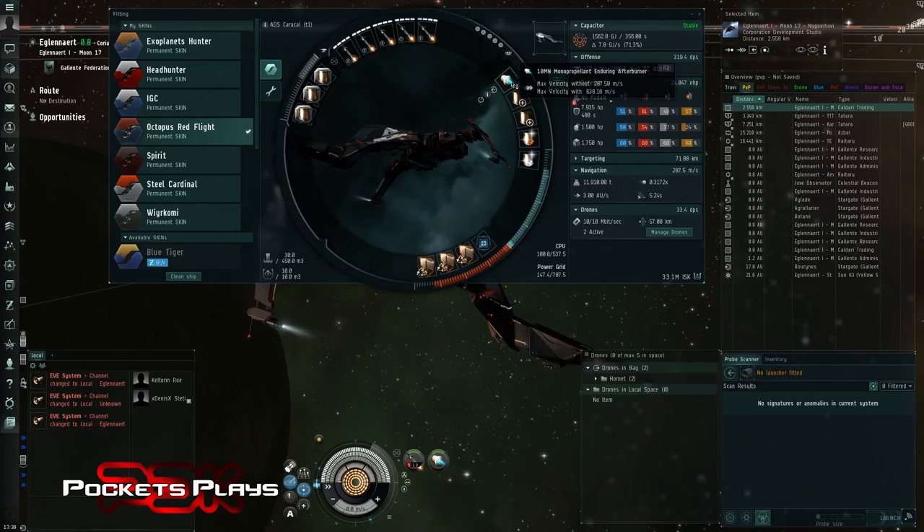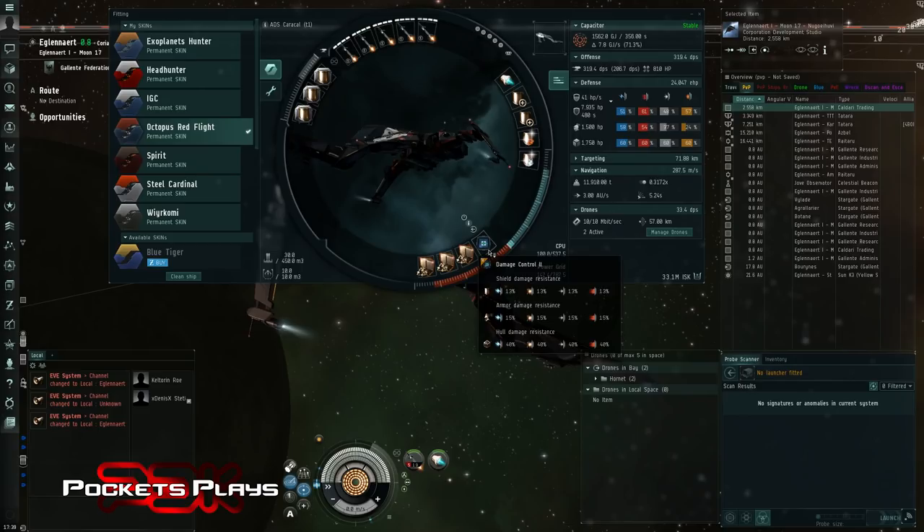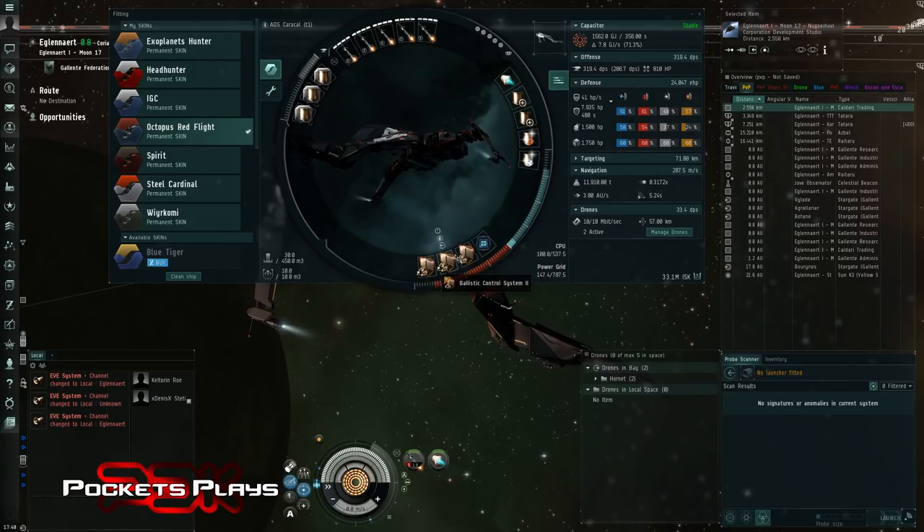In the mids we have a 10 MegaNewton Afterburner - we saw how the Micro Warp Drive worked last time, we're going to try an Afterburner here. This is a passive tank fit. I have run it before so I figured a nice passive tank should do us quite well. It gives me about the same recharge rate as my armor repping, not quite but very close. Two Large Shield Extender IIs - if you're not flying tech two tank you shouldn't be flying missions anyway. Two passive hardeners, one EM one Thermal, just to fill the gaps in the shield resists.